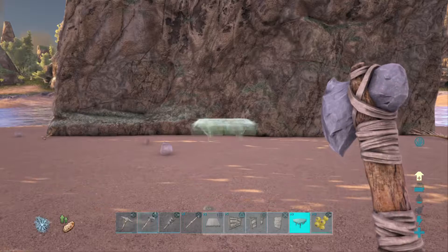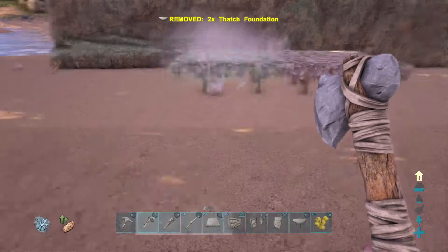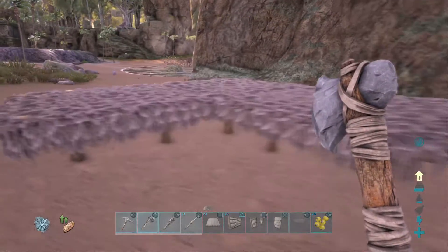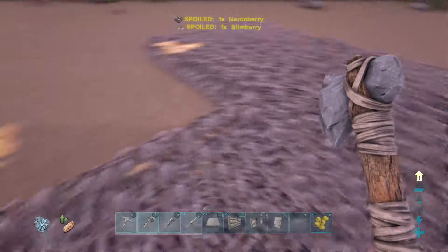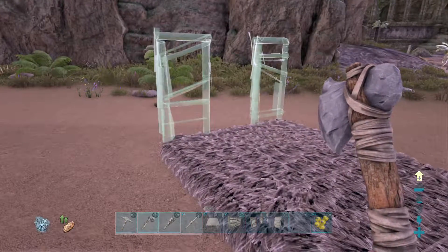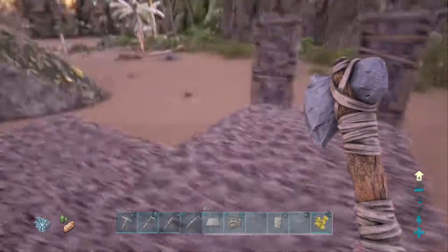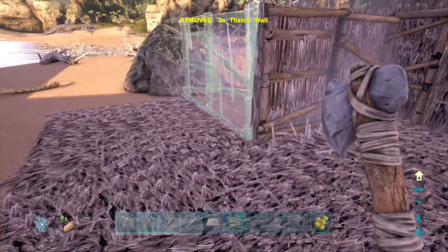Now, here's what you're going to want to do. You're going to want to place the thatch foundations in basically an angular order like this, and after that, you're going to want to place your thatch door here — I'm going to place it here though. Place your thatch door in like so, then place your walls like this.